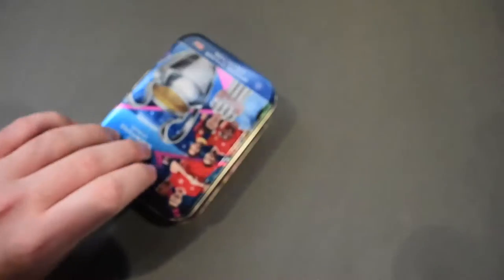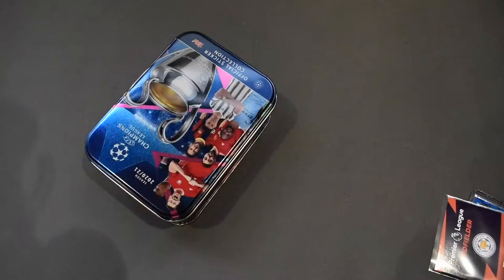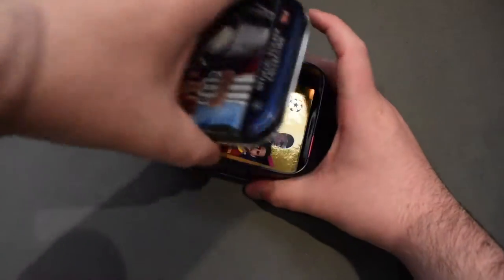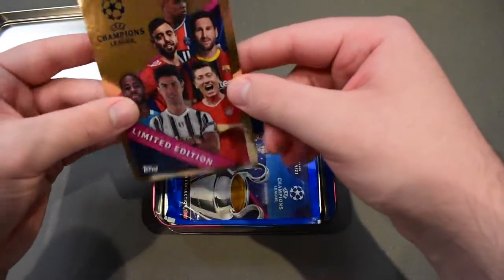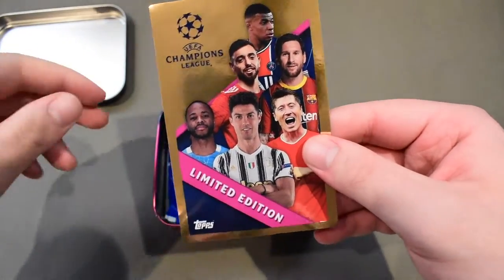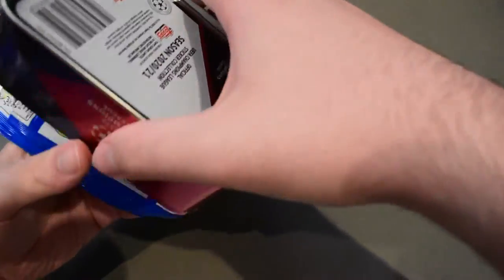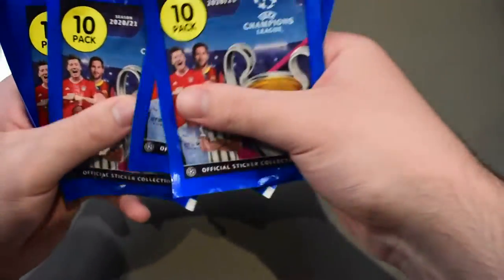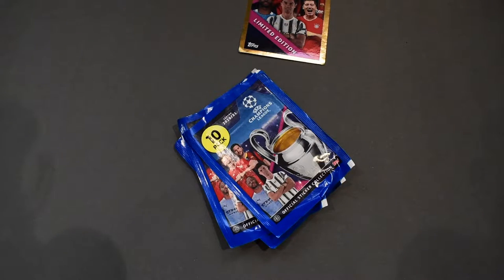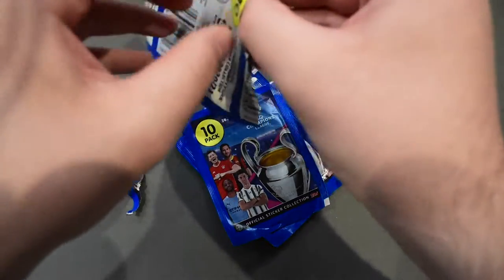We'll open up the tin first and then go through the other stuff. I just knocked over my big pile of cards sitting right next to me. Okay, limited edition — is this the sticker? It was bent in the corner, thanks a lot. Yeah, that's the sticker. Well, that was very disappointing — I thought it was going to be randomized or something. Okay, one two three four five six seven packs, and we're meant to get 60 cards, 10 per pack.